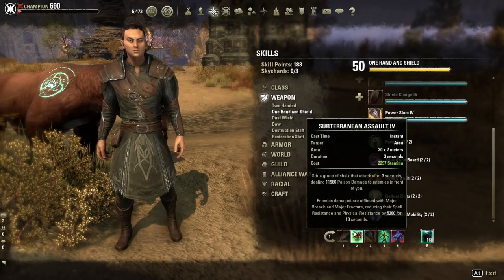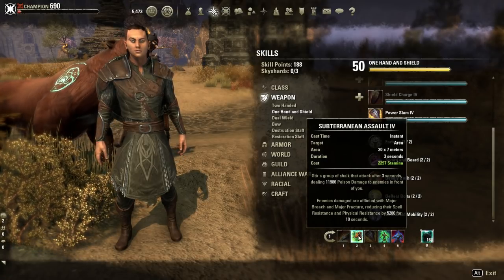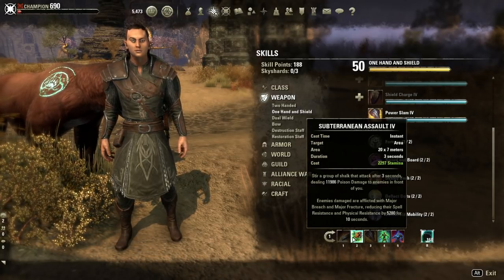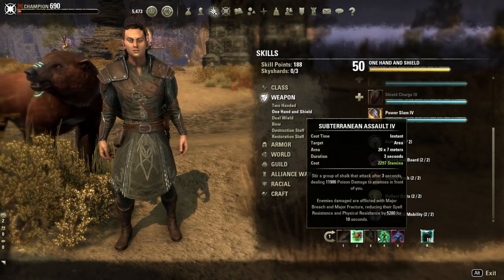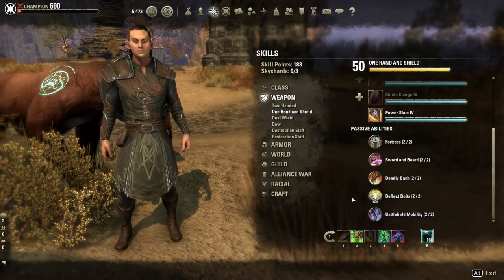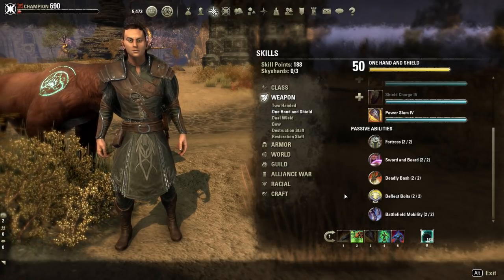When you drop Subterranean Assault and then do a heavy attack, Heroic Slash, heavy attack, and then Power Slam — by the time you get Power Slam off, Subterranean Assault is going off. When this goes off with Power Slam, this does about 20k damage on a crit hit. Power Slam also does up to 20k damage on a crit. That's 40k. If your bear goes off too, that's another 40k — possibly 80k right there. And if your monster set procs as well and they all fire at the same time, you can do up to 100k DPS with this build, no problem.